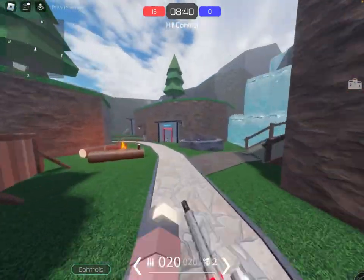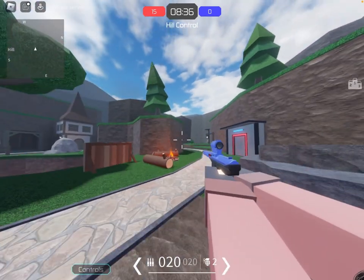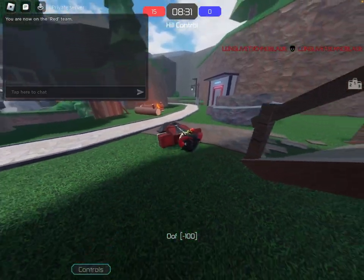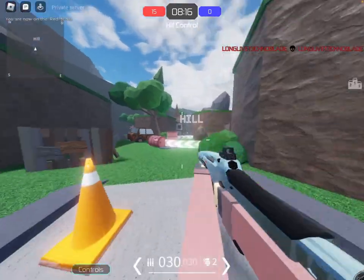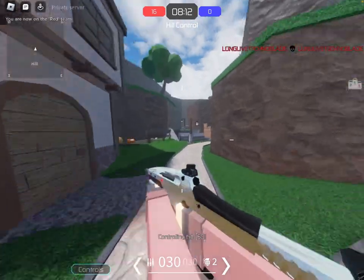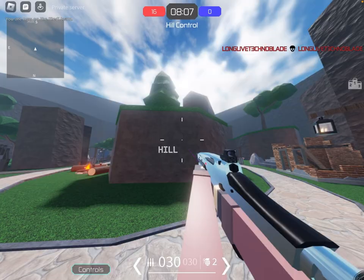And look at how my gun skin shines in the light. Look at that — that is amazing. Here's the XM8 diamond skin. Look at how that thing shines. It's absolutely beautiful. I really don't know how they managed to do this in a game where it's just polygons and blocks.